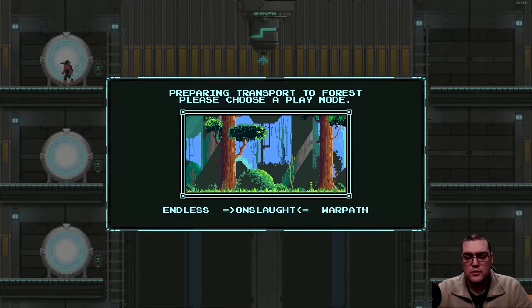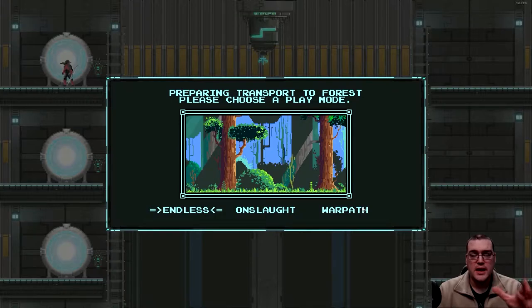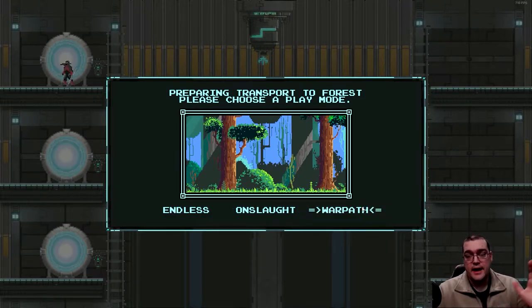One of the issues is there are only three modes for each level: Endless, Onslaught, and Warpath. Endless is just that — an endless mode. In Onslaught and Warpath, there's an obelisk you're trying to reach, and a mini boss you have to fight before you get the obelisk to complete the level. Onslaught has more high-ranking elite enemies, and Warpath has the screen constantly pushing you to the right with a force field on the left that's an instant death if it touches you. There is no normal or vanilla mode — devs, you may want to add one where people can practice with less stress.